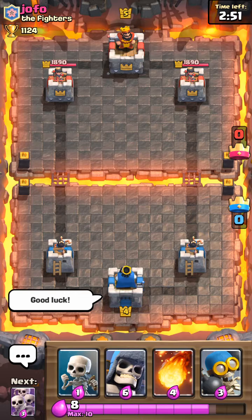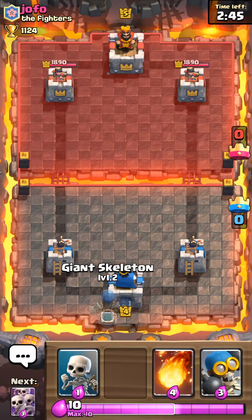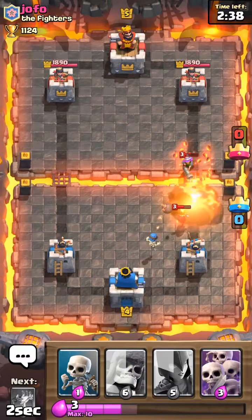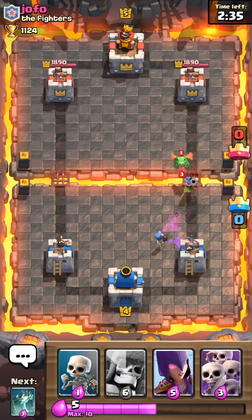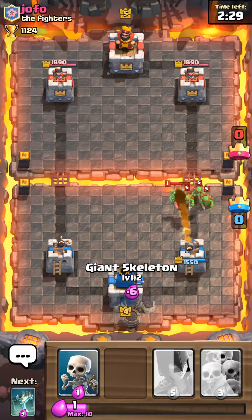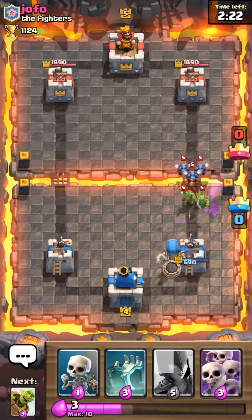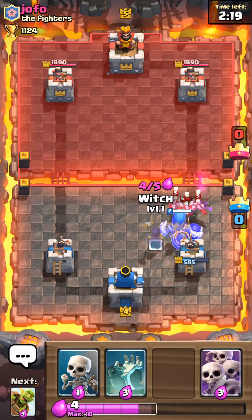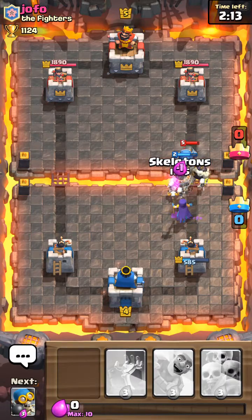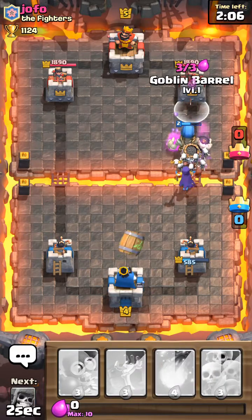Good luck! Today's Monday, President's Day, so I'm off — I'm gonna record. That's like the counter to my deck right there. Fireball. Boom shakalaka! Let's start out with a giant skeleton in the back and see how it goes. I'm letting it go — it's not good. That's really not good. Put the witch down because it needs to come down to defend. Put some regular skeletons because they're gonna help the giant skeleton.